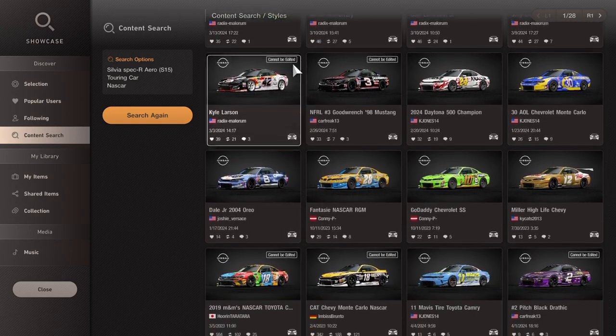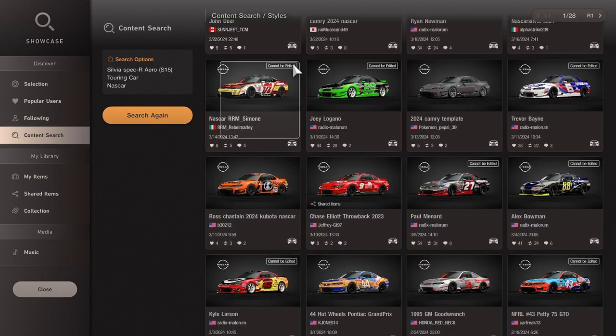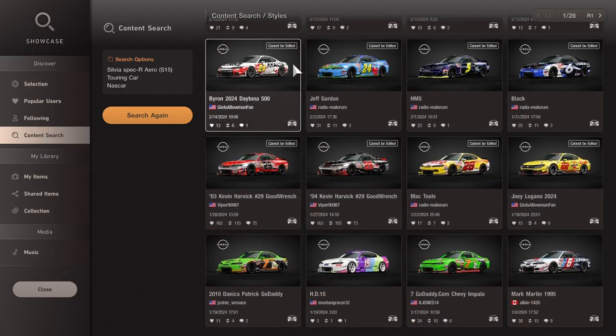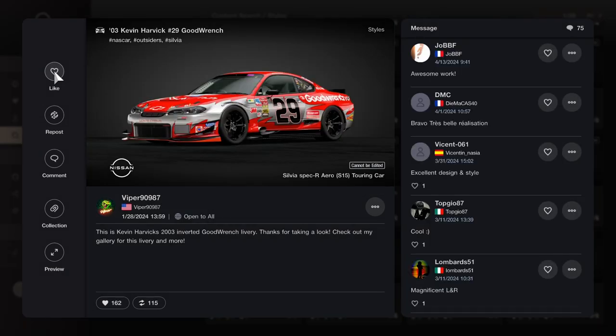Basically, any driver you can think of — either from this generation, or drivers from the early to mid-2000s, or even all the way back in the 90s. Even some really good custom-made deliveries too. There are a lot of deliveries you can download and set up your own league, either between yourself and the AI opponents, or you can just have your own little private league. You can tell someone, here are the numbers you can use for that particular number, and they can just pick whatever driver they want, unless you have your own criteria and rules. Here's the 03 Kevin Harvick Red Goodwrench livery — to save some time, what you're going to do is hit collect, and just like that, you're good.